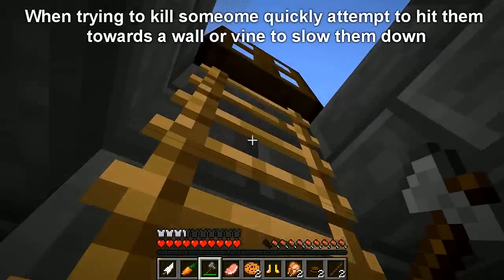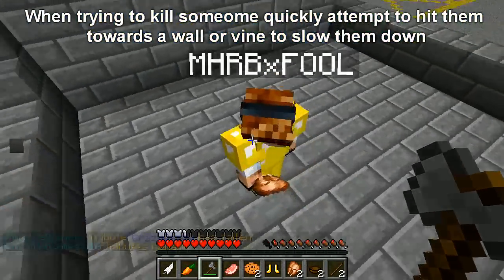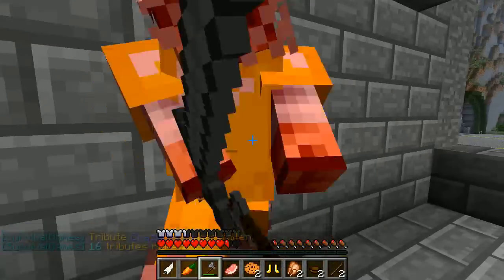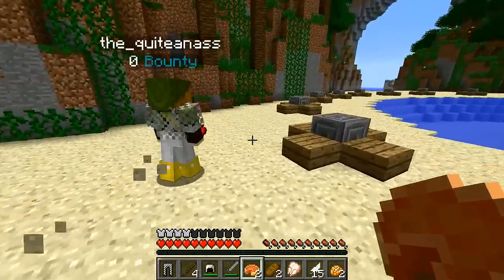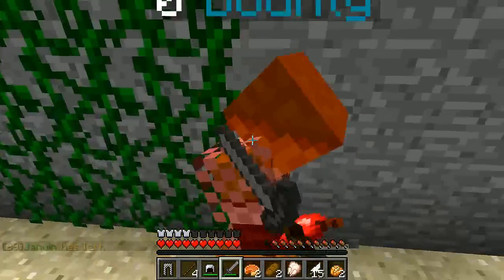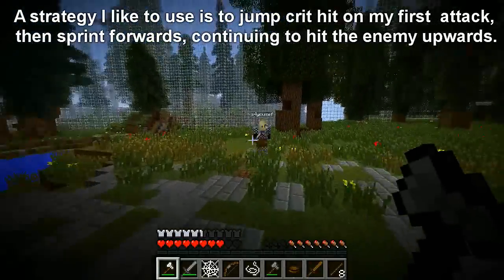The next tip is a good way to stop people from escaping — if you're able to, hit them towards a wall. Here, if I'd hit that guy just a second earlier I'd have knocked him off the edge and he could have escaped. But I pinned him up against the wall and just kept hitting him to make sure he couldn't get away. This guy here I crit hit towards a vine, so he gets stuck on the vine, slows down, and I can pick up that kill right there.